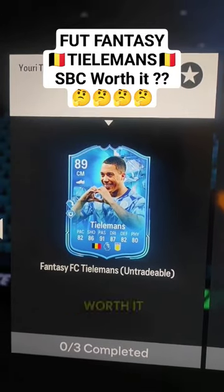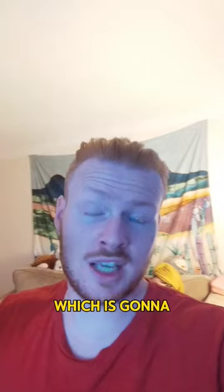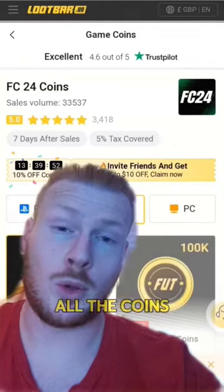Foot Fantasy — Yuri Tielemans, is he worth it? He requires an 84 in the Team of the Week, an 86 and an 88 rated squad, which is going to set you back around 300,000 coins. To save coins, head to LootBar.